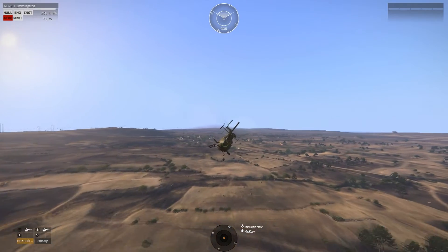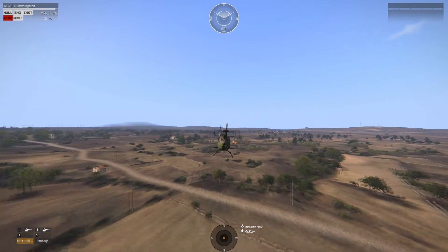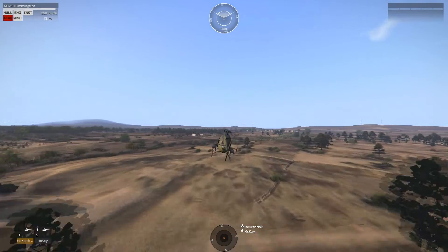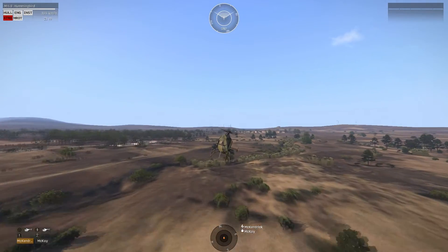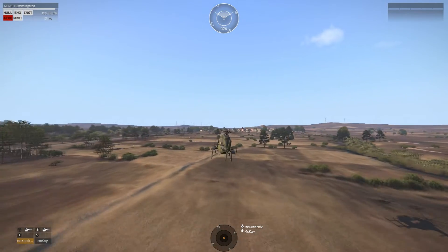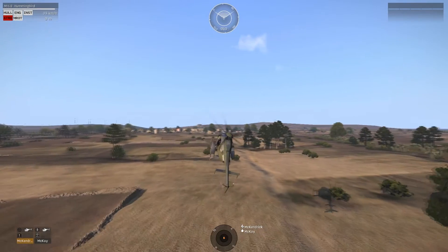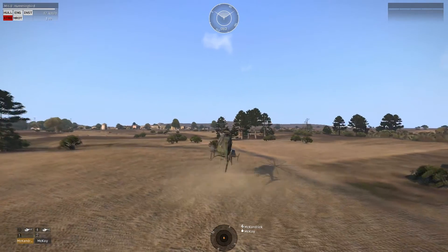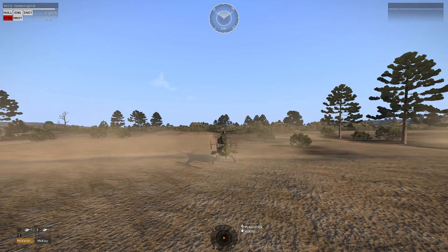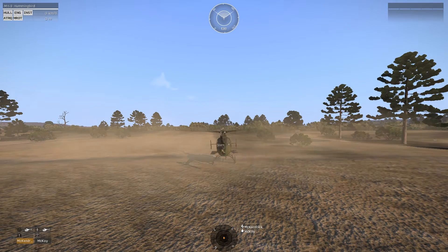Now we just need to find a safe spot to land. We need to get close to the ground real quickly, then bleed speed. We need to stay close to the ground so we can touch down when the spin is going to happen again. Just when you see the rotating is going to happen again, just put it down. There we go. That's number one of the tail rotor damage scenarios.